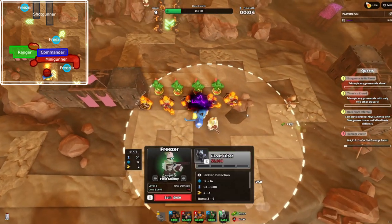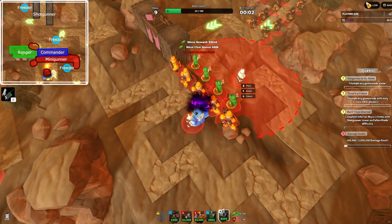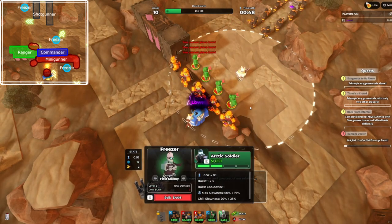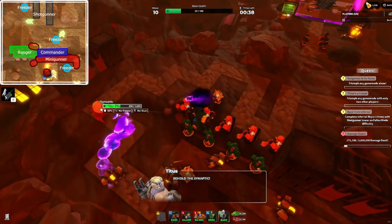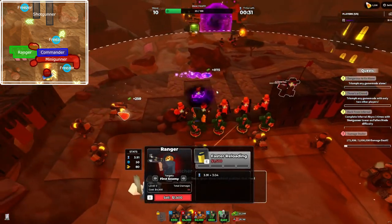Now upgrade the freezer to level three, and get another level three freezer. Next, we're going to work on rangers. We're going to start by just placing two unupgraded ones.